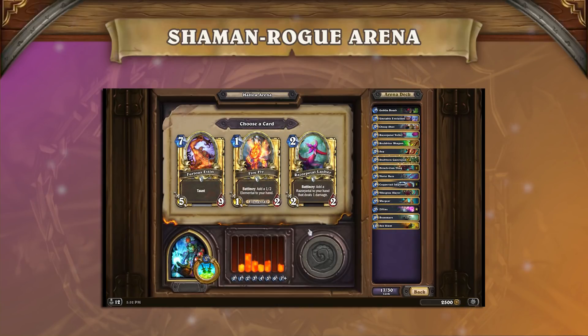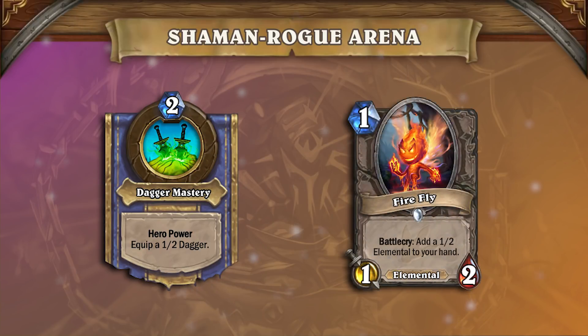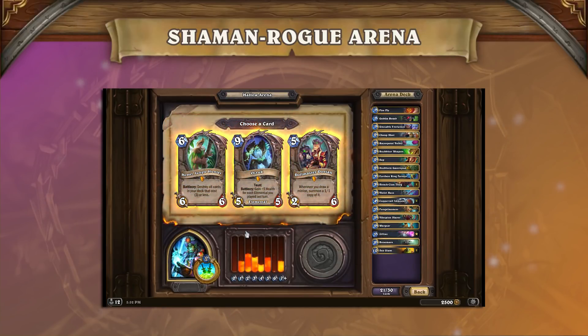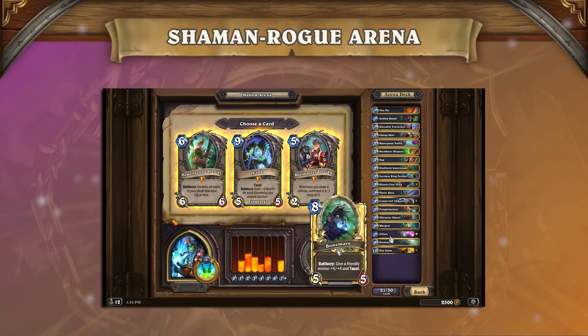Furious Etten is a great taunt for a class that'll need taunts to survive. However, we also want premium 1-drops. Firefly is basically the best 1-drop, and its ability to combo with Vilespine makes the card extremely strong in this deck. Remember, with Rogue's Hero Power you want strong 1-drops. At this point we can consider the Argent Commander, but Sea Giant is just the best tempo big minion you can ask for — keep watching, because in the highlights to come we'll show you just how strong Sea Giant really is. We were very excited to see a Legendary here, but none of them are that good. We took Hemet because it at least gives you competitive stats for its mana cost, and in the highlights to come, Hemet acted as a means of guaranteeing strong late-game draws when needing to finish a game.